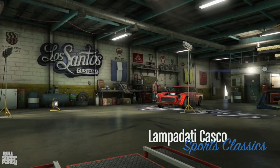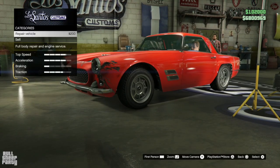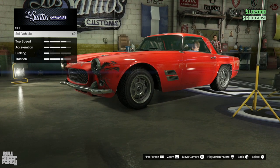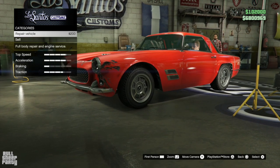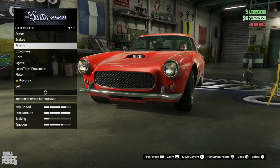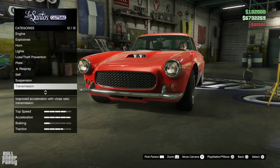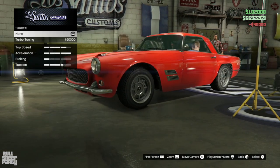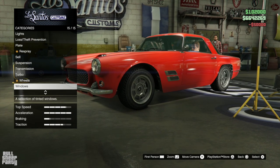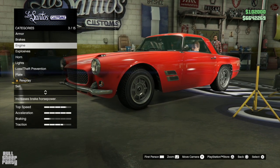The Lampedati Costco is part of the Sports Classics category in GTA Online. Let's repair the vehicle and upgrade all the performance options up front — transmission and turbo — so you don't tell me that I'm a moron. Again. Even though I upgrade all the performance options up front, sometimes I just forget, and you guys can still call me a moron. That's okay.